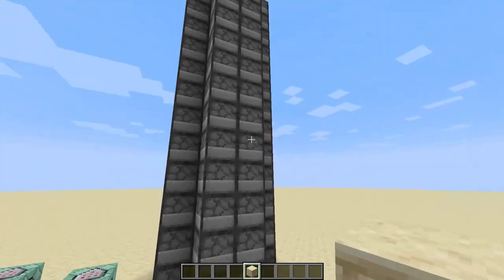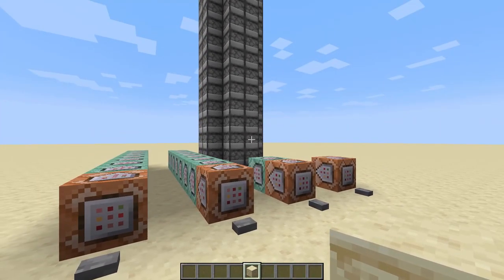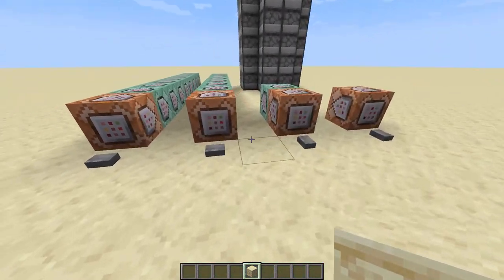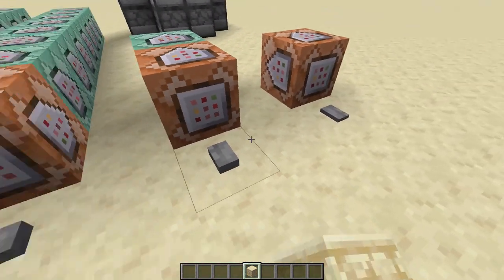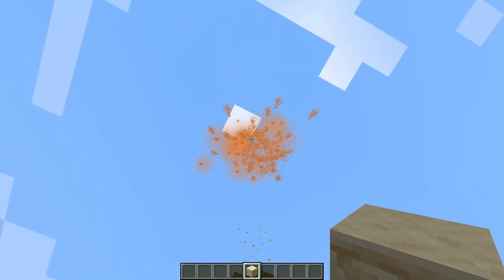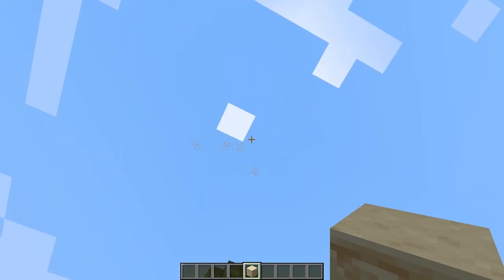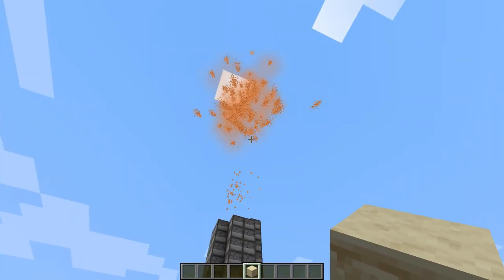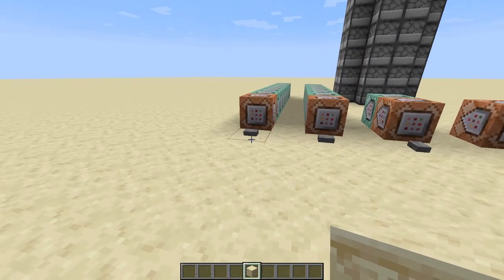Imagine having this in, like, a server — that would be so cool. You just press the button, and all of a sudden all the fireworks just shoot up into the air. But now we're going to get rid of the barrier blocks and do it from down here first. Once again, super duper pretty. I don't know why some get caught over there sometimes, but yeah, that's what it looks like.